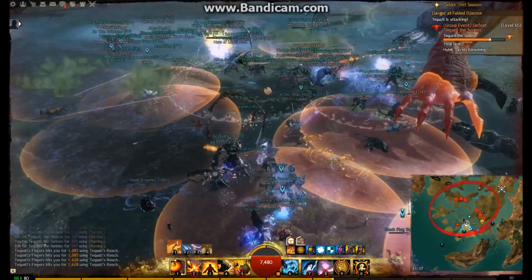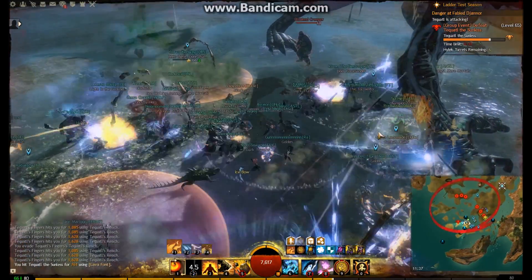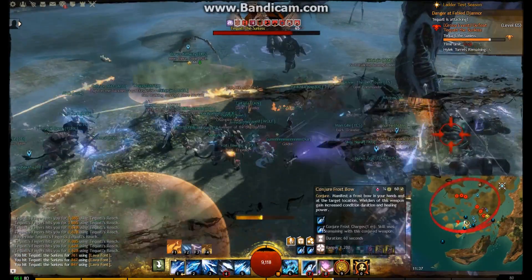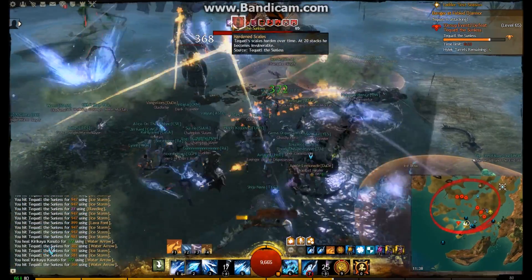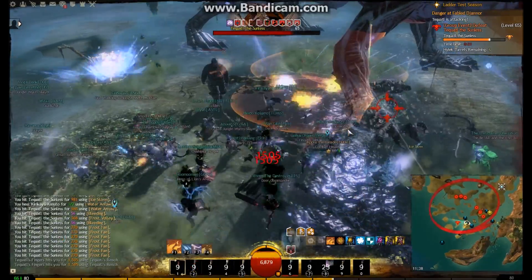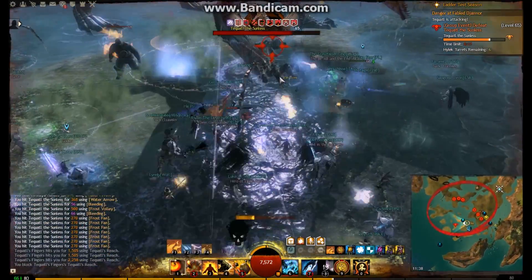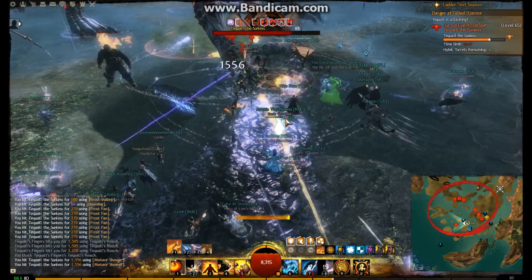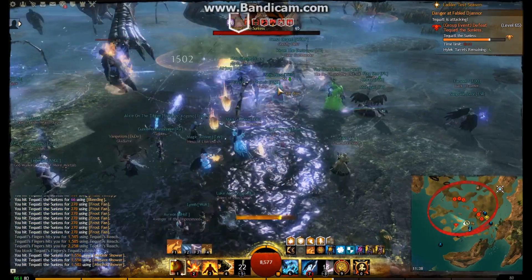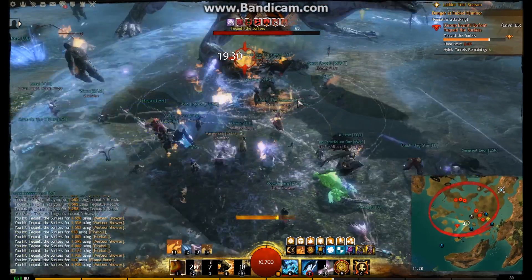He does a couple of other attacks — you run away from a fear effect, which is an annoying one. But it's the AoE damage effects that are the main killer for the zerg, and combined with the huge tidal wave it can really wipe a zerg quickly. You can see everyone running from the fear Tequatl inflicted, but the majority are stacking very well, and then jumping over the wave.